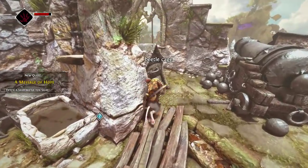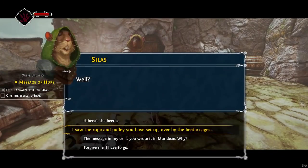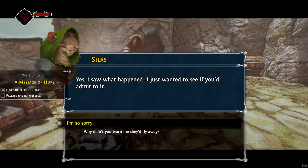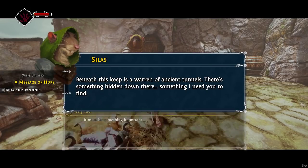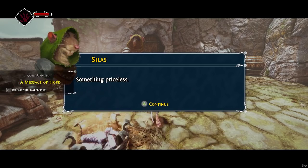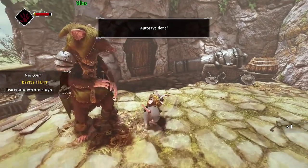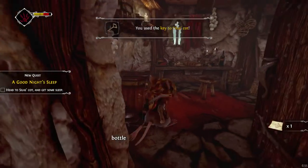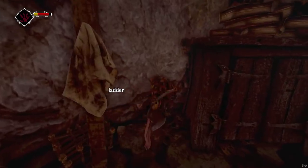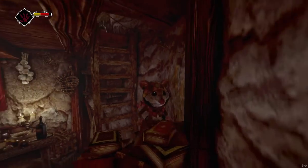We have to quickly do a couple of little tasks for him. Now he's giving us the key to his house. We can go in here and first pick up a map, and more importantly we can go up to this bed.